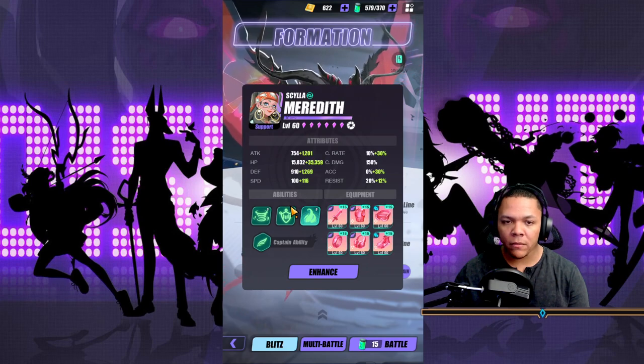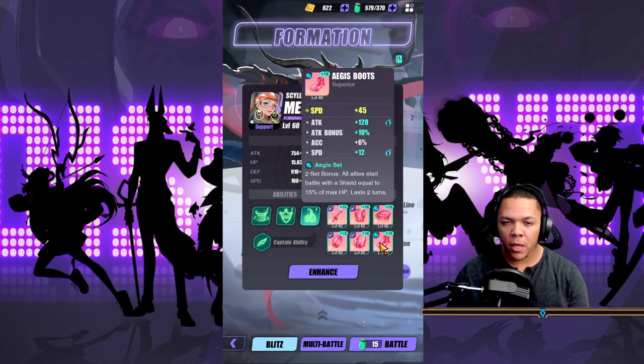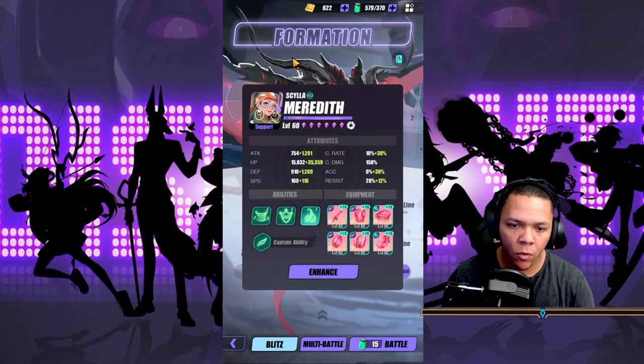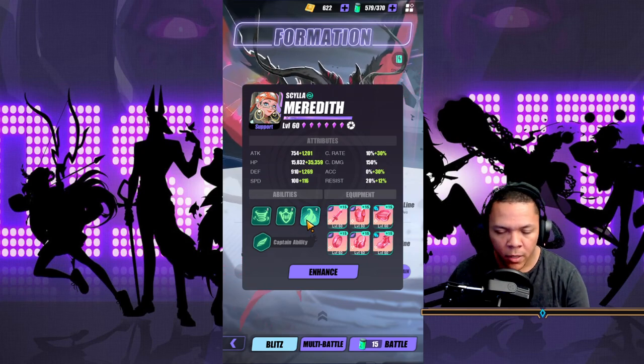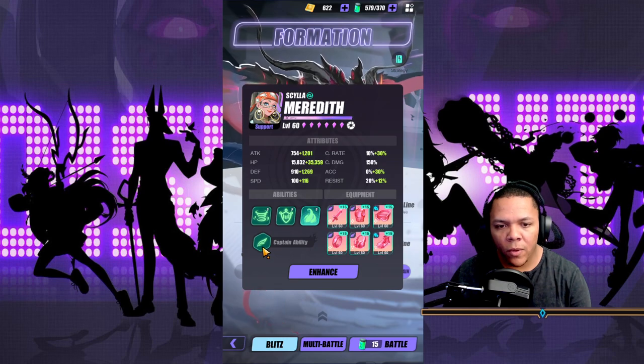We have Meredith right here as a speed lead. I have her on HP/HP/Speed, fully R6. You can easily get that through Ripple Dimensions. Nothing really matters with the exception of her captain ability.